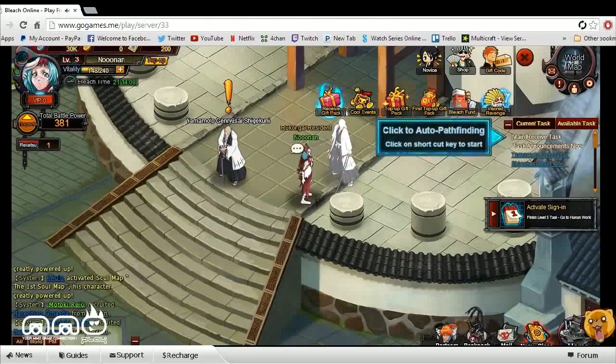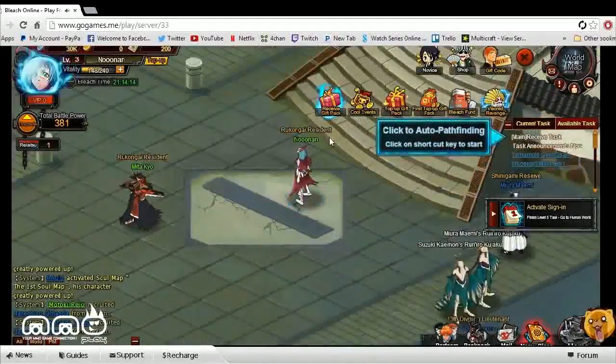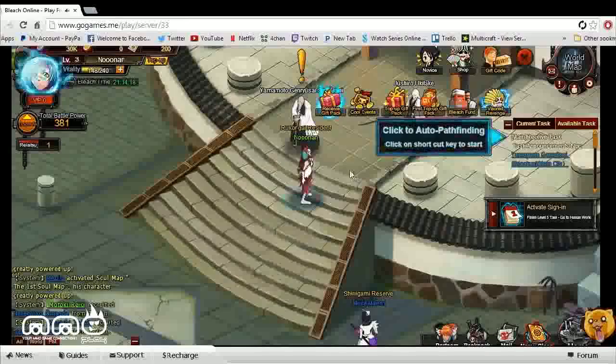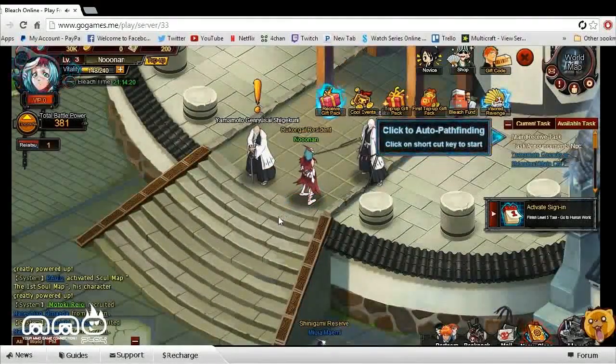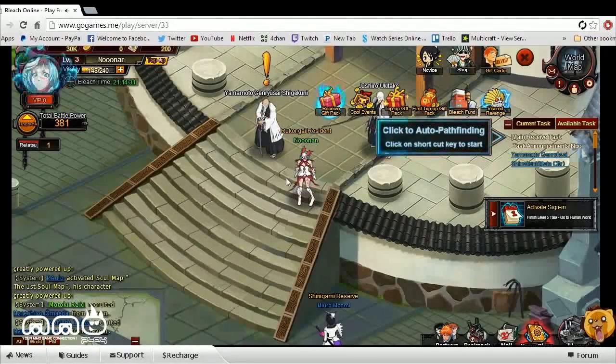Upon logging into the game, it has you pick a class. There are three different classes to choose from — it seemed like two melee-type classes and then a mage-like class. I went with the mage-type class. I wasn't really too familiar with what the classes were, so I just picked one and hopped in. There wasn't too much character customization, so I didn't really go over it.